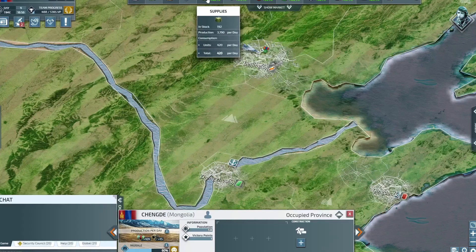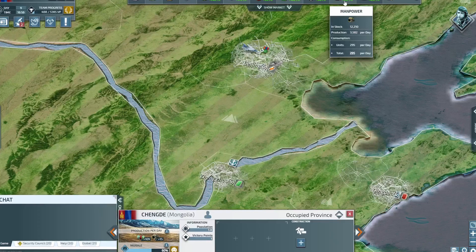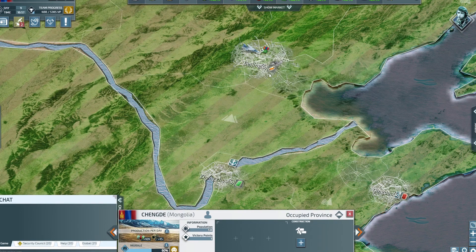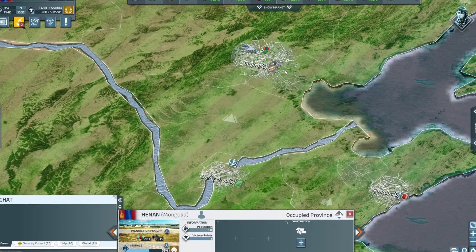Looking at the top of the screen, you've got supplies — you need these massively. Then components, which can be produced around the map, fuel, electronics, rare materials, and manpower which comes from having more land. I've got a fair bit of money from selling bits and pieces — I sell electronics because I make so many. I'm currently waiting for more components so I can make more tanks. In locations with special resources, you want to build local industry to improve output from that area.